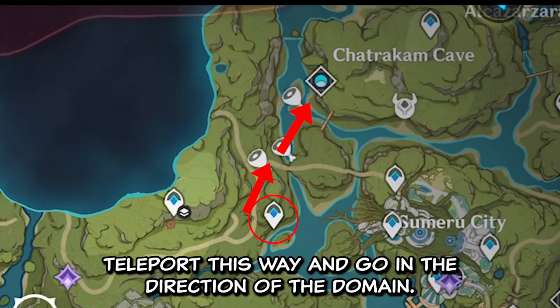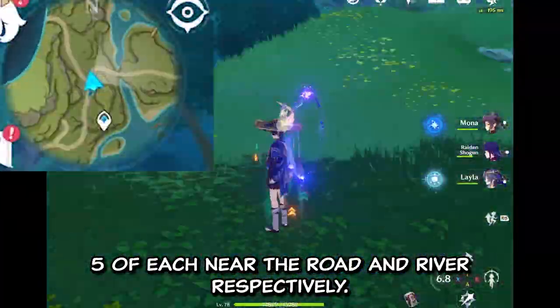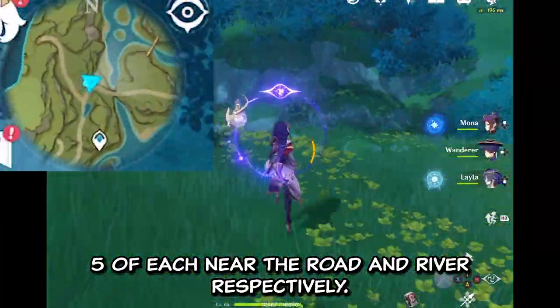Teleport this way and go in the direction of the domain. You can grab 30 raw meat from 10 tigers — 5 of each near the road and river respectively.